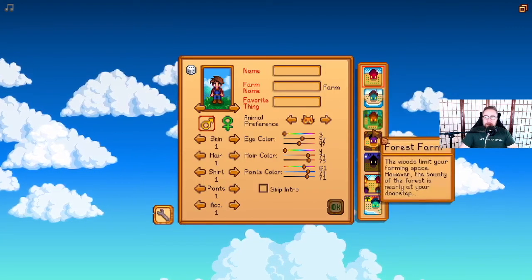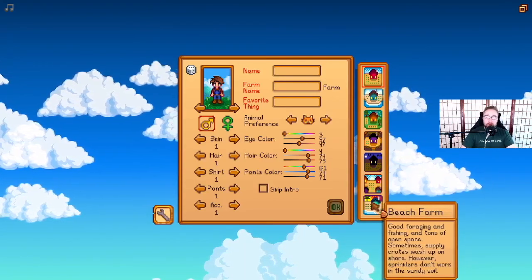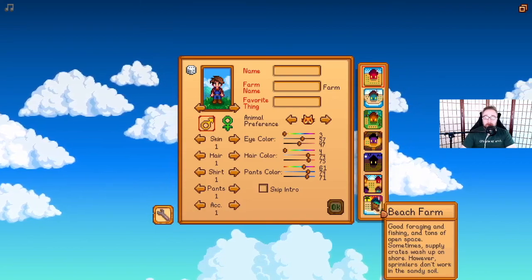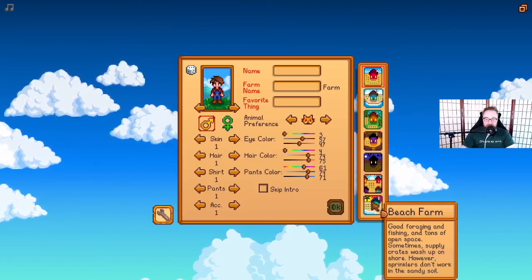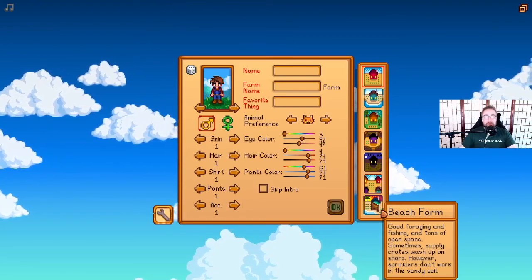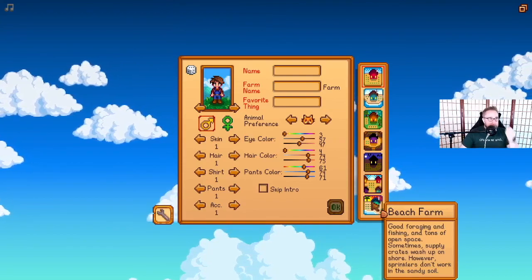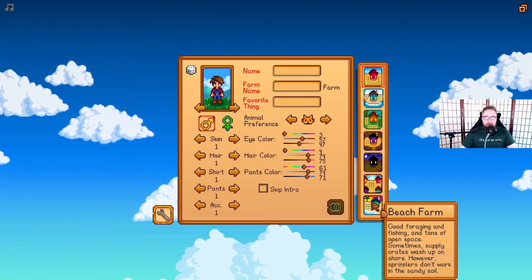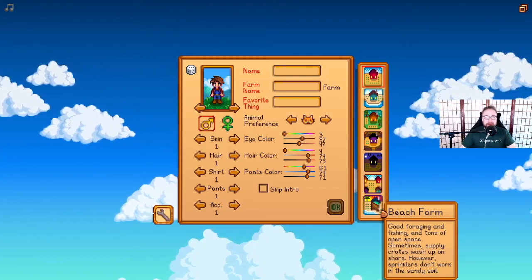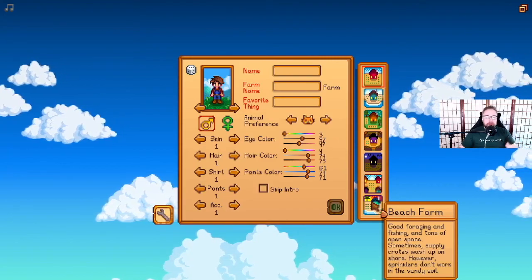And then obviously the big update here as well is the beach farm — good foraging and fishing and tons of open space. Sometimes supply crates wash up on shore. However, sprinklers don't work on the sandy soil. This is going to be a challenge for me, because obviously we've already seen how reliant I am on sprinklers.